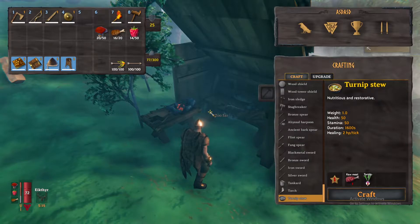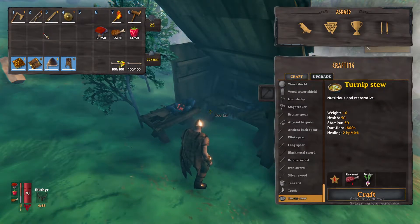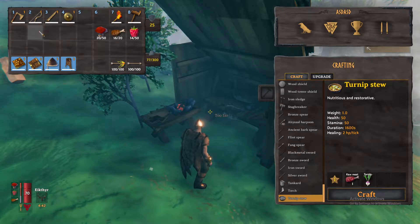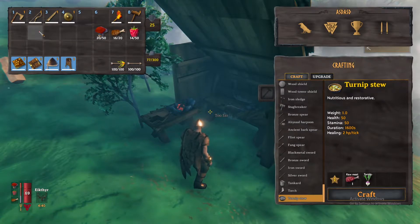Now, what exactly are you going to need for this boss fight? Well, just like the first boss fight, if there's more than one of you, I'd recommend having a couple of you on melee weapons and a couple of you on bows, just so you don't get in each other's way when trying to attack the boss.